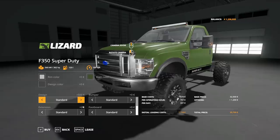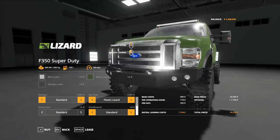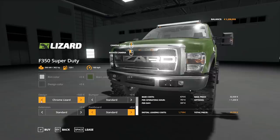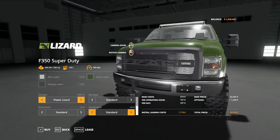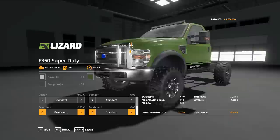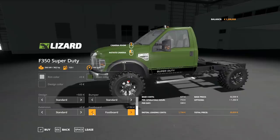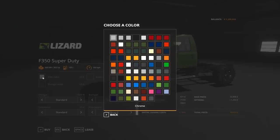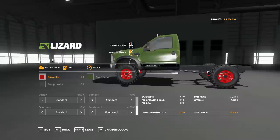For lights you've got standard and one that adds a light bar. For bumper you've got standard, Plastic Lizard which is more of an iron cross-looking bumper — personally one of my favorites — a chrome version of that, and a normal black version which puts a light bar right on it. For grill design you've got Chrome Lizard, Black and Chrome Lizard, Plastic Lizard, and standard. For extensions you've got Extension 2 which gives a wider fender flare, Extension 1 which changes the plastic color, and standard. For footboard you've got standard or footboard — I think it looks better with it, but if you want more clearance go without.